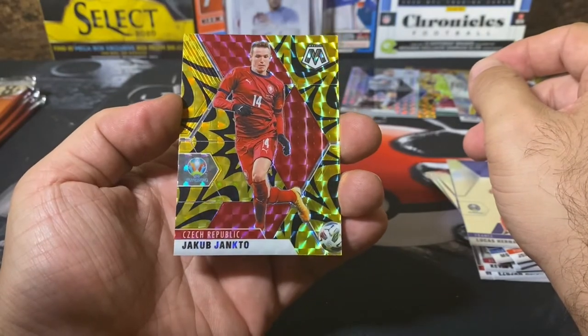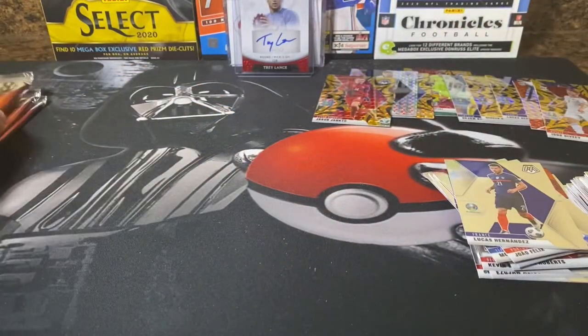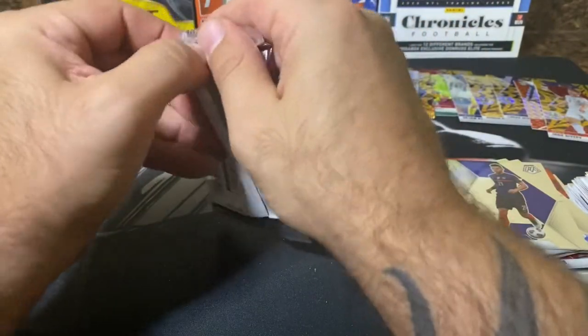And then we have Janto for our next gold fluorescent. Getting a ton of good looking cards in here — a lot of eye candy.